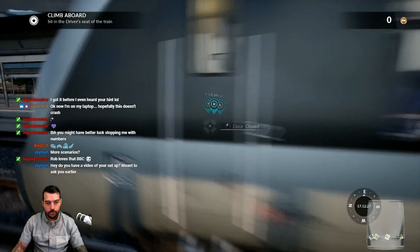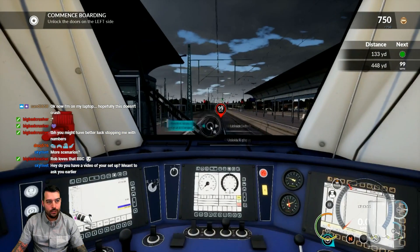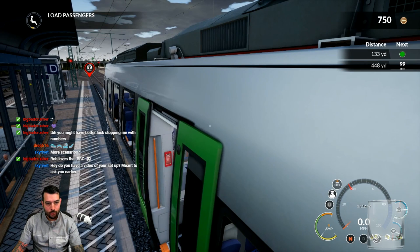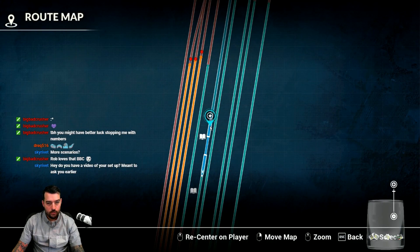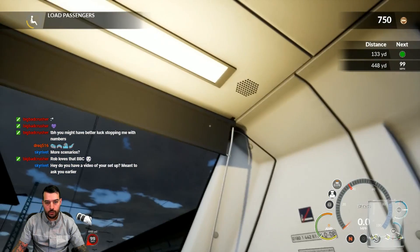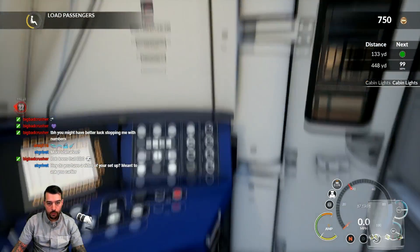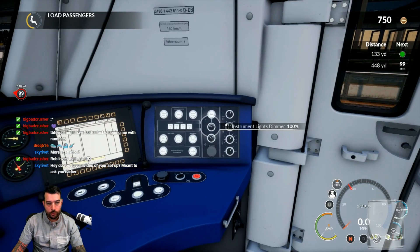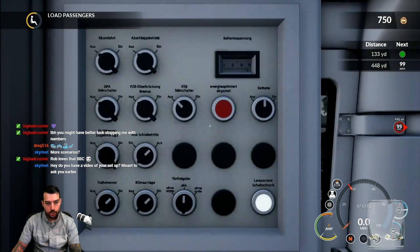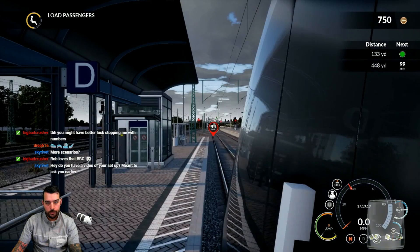Look at those plush blue seats, very very nice. One thing I haven't done in the past two scenarios — I haven't even checked if there's a passenger view or not. That's pretty disappointing if there's not. There's not a passenger view — wow, I'm actually disappointed guys. Let's check our stuff real quick. Indirect brake is on release. Let's turn the cab light off. Instrument dimmer we want at 100% so the gauge lights are on. I want to release the parking brake, check the monitors — battery is on, pantograph is actually up, so we do have power.